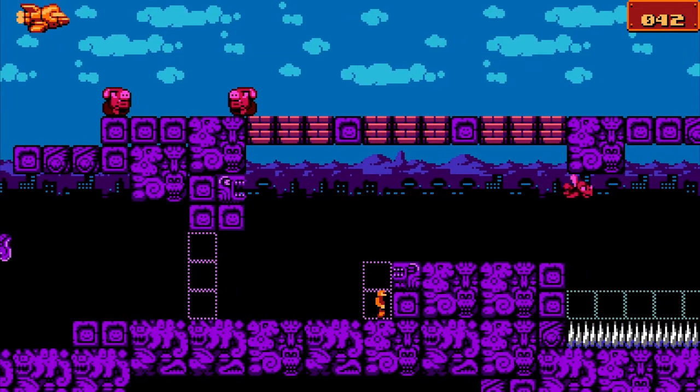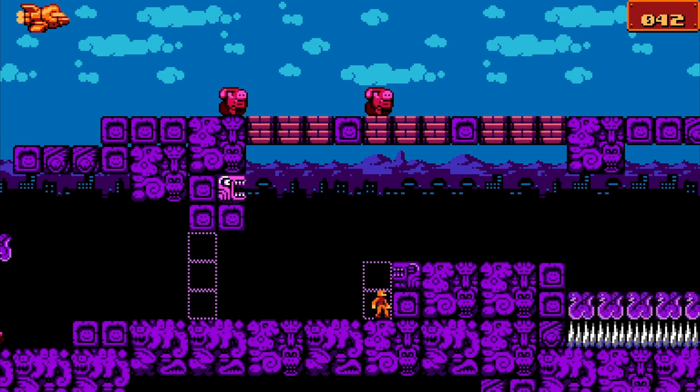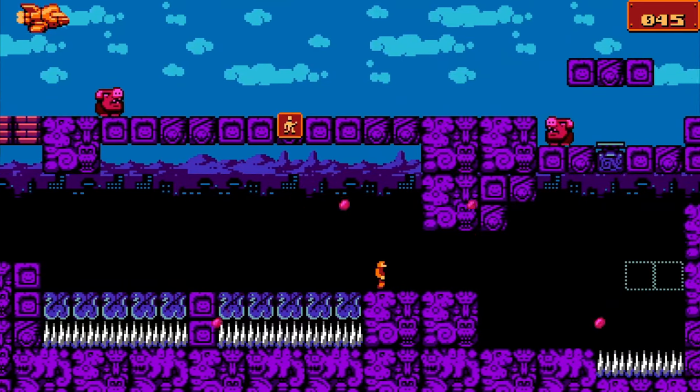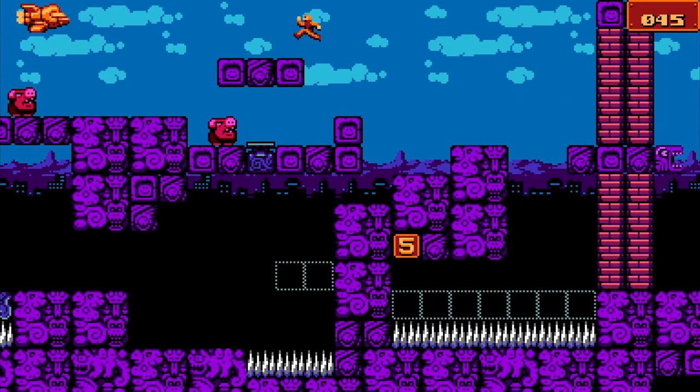Now we're going to run against this wall for quite a while, and what we're doing is waiting for this thing to flash. After it finishes flashing, we're going to jump. And what that's going to do is sync up some spawners later in the level.